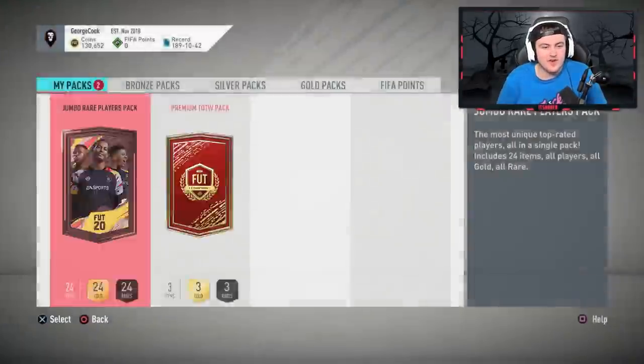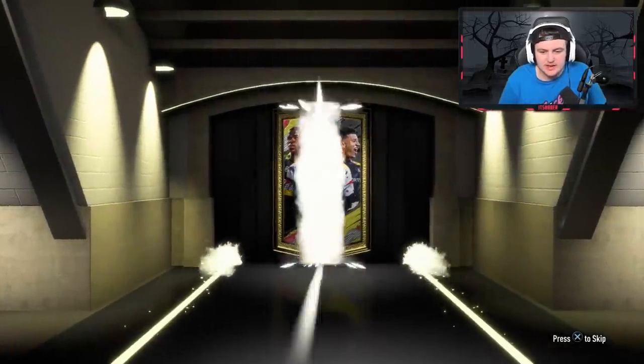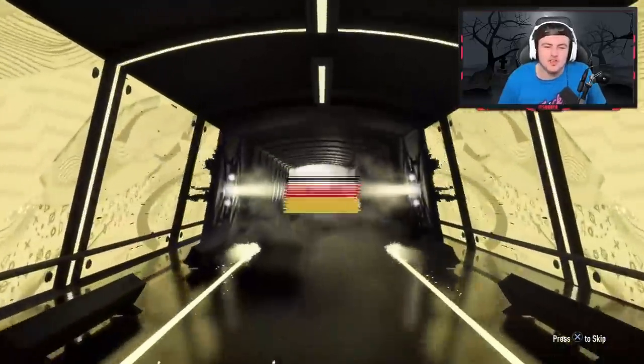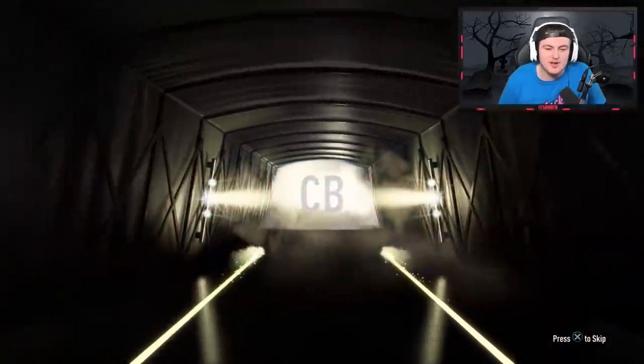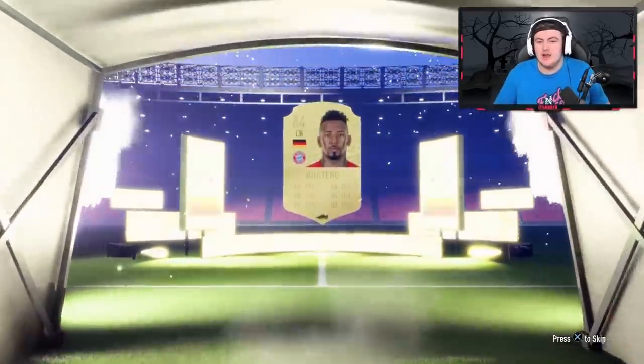We'll store that — very, very good return. 100k pack now — no walkout unfortunately. It's going to be German centre back. Sule? No — Boateng. I'm so mad, I thought that was going to be Sule. That's going to be about 7,000 coins worth Boateng.